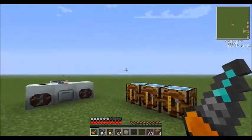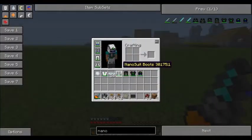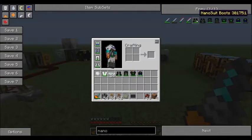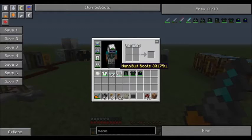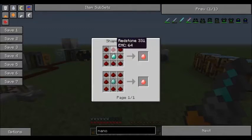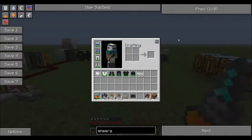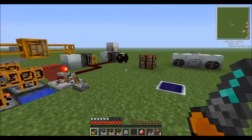The next step toward the quantum suit is the nano suit armor. These armors are similar except they don't have the special effects of the quantum suit — you can't run fast in nano. They are as strong as diamond and they take damage to the durability as energy. You also need energy crystals — an energy crystal is a diamond wrapped in redstone. When you charge them up like a battery, energy crystals can store 100,000 EU.